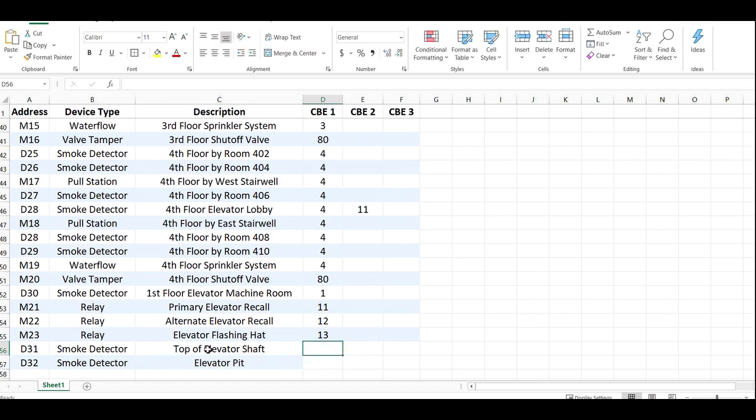As far as control by events, the top of shaft we're going to put in with the top floor, which was the fourth floor. And the pit, now that there's no basement, we're going to put in with the first floor. Those are their primary zones but they're not going to recall the elevator. For the top of the elevator shaft, we want to send the car to one, which is primary recall — that's going to be zone 11. And we want to flash the hat, which is going to be zone 13.